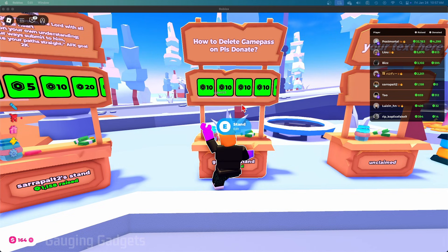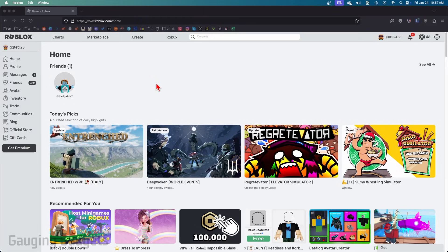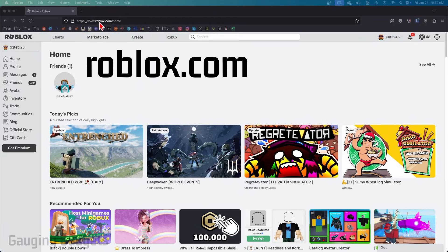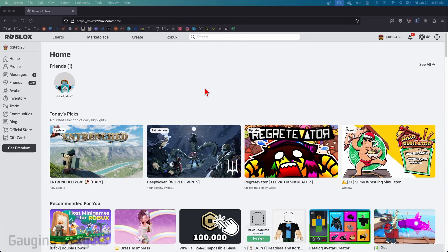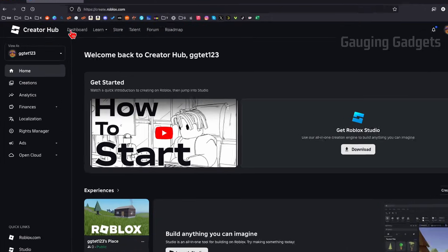The first thing we need to do to remove a game pass from Please Donate is to make sure that you close Roblox on your computer. Go ahead and close it completely, then open up a browser and navigate to roblox.com. Once you get logged in, go up to the top menu and select Create.